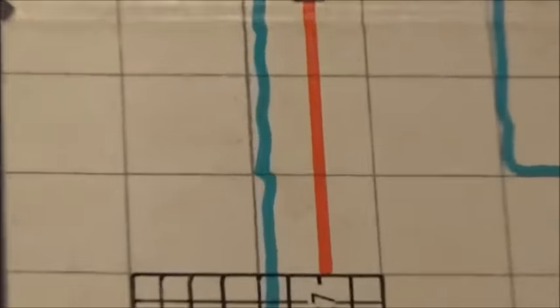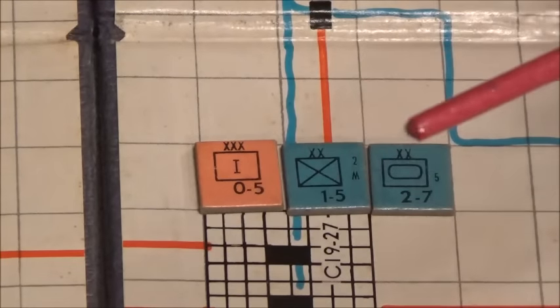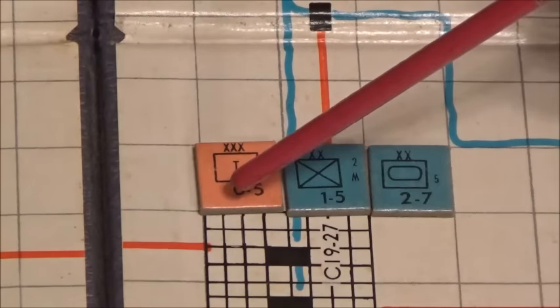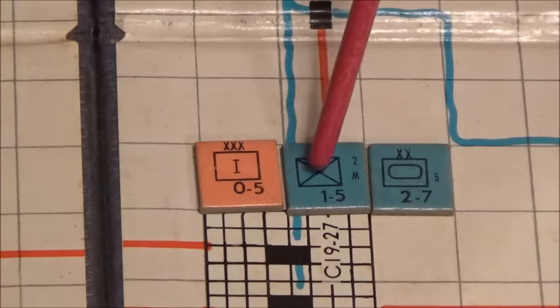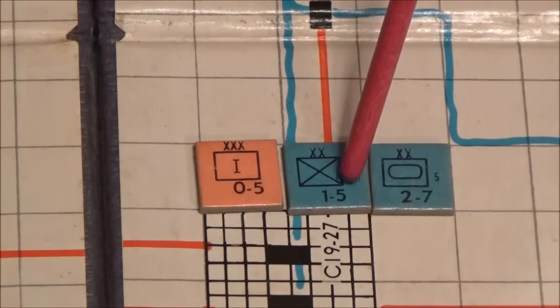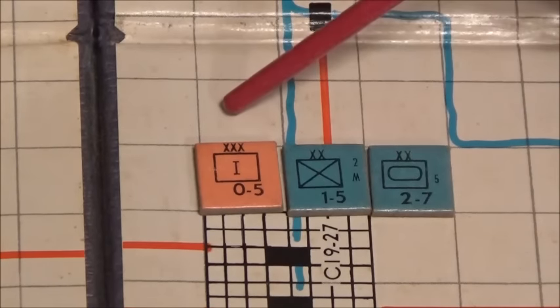Now let's talk about the units. I'm going to zoom in really close so you can see what's going on. These are the basic symbols you're going to see in each and every game we cover — some will be more elaborate with more information, but the basics stay the same. The combat factor will always be on the left. Here we have a combat factor of one and a movement allowance of five. Over here we have a two and a seven. The X on top denotes the unit size.